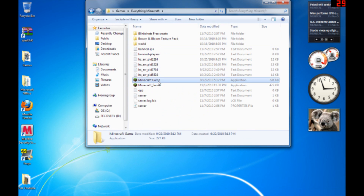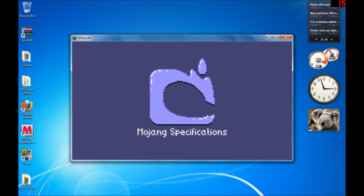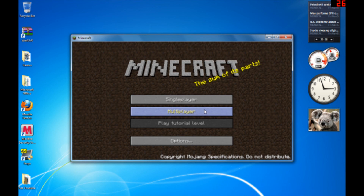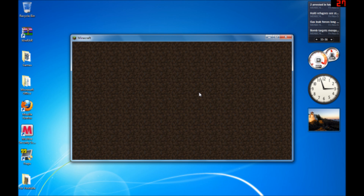Reopen Minecraft, let it load, go to multiplayer, paste in your server IP and port. Be sure that you put in your own port number. Click connect.